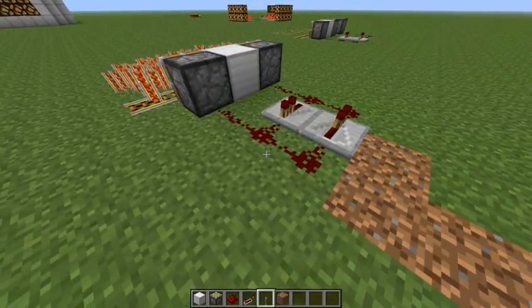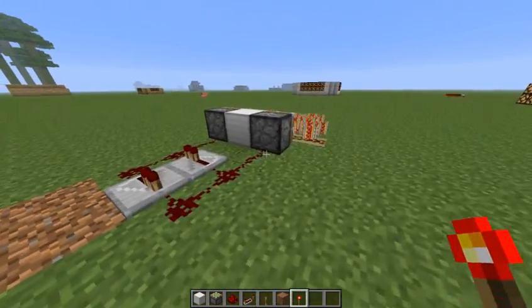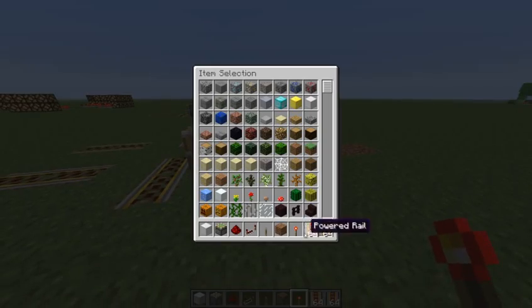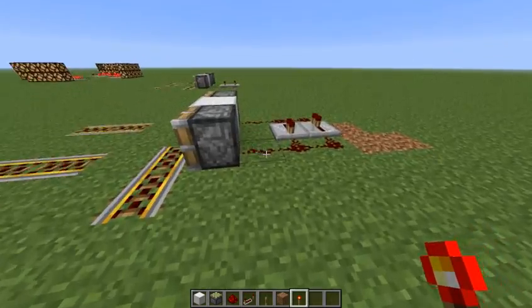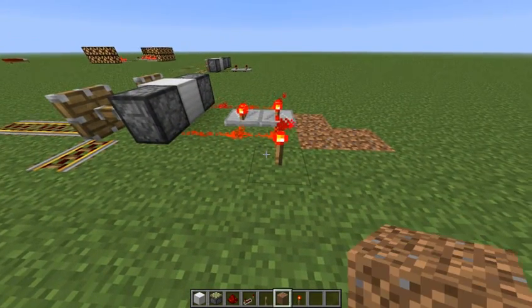So, with this, if you recall watching this tutorial — or if you didn't — the general idea is that you can generate infinite amounts of powered rails by using or abusing this repeater and pistons.